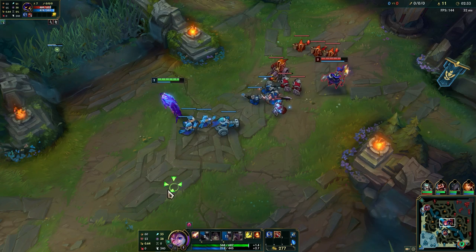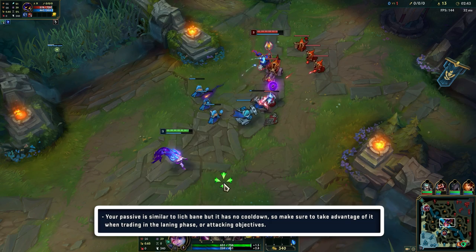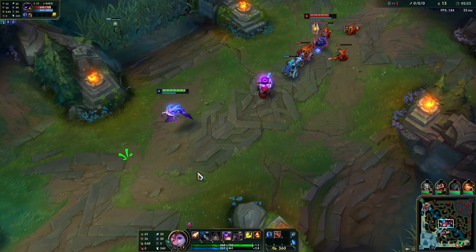Zoe's weakest part of the game is definitely her laning phase. She is also quite weak early on. Of course she can harass melee champs, but every ranged champ can do that. Against any good meta champion mid, she's gonna lose out. So your goal is to get out of the laning phase, get your core items, and then you can start carrying the game.